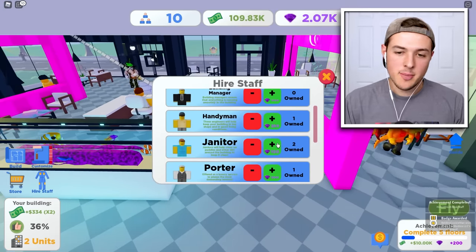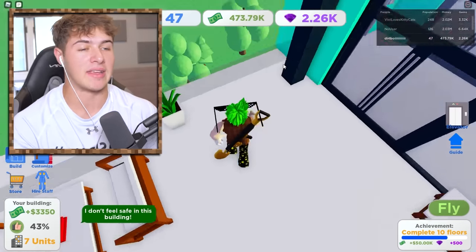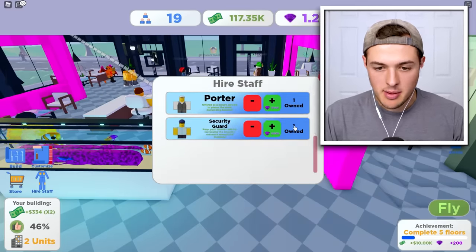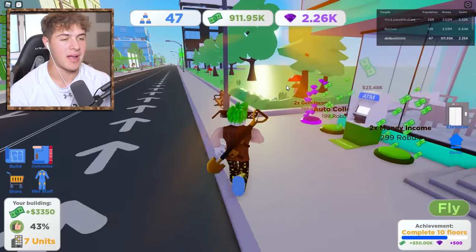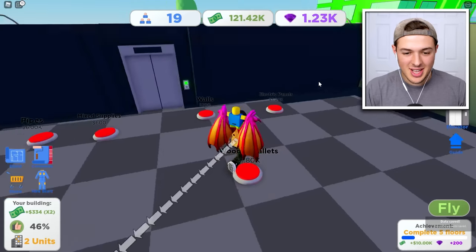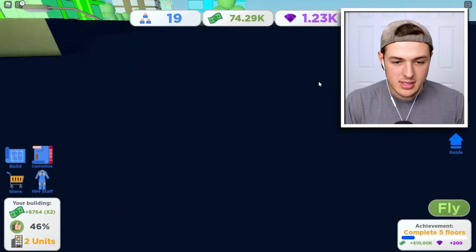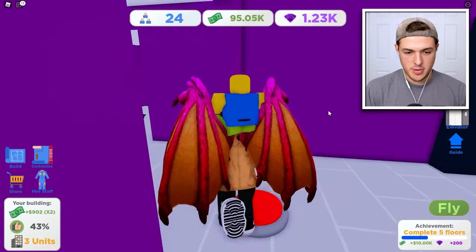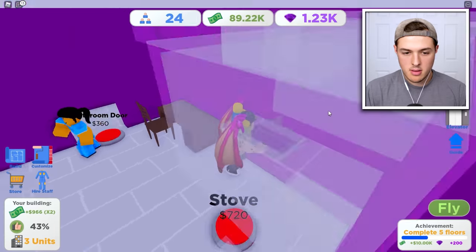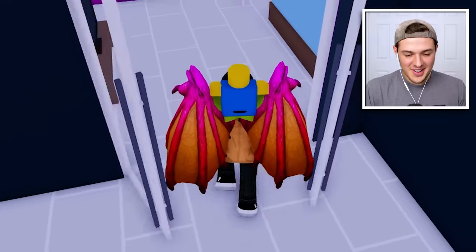I bet they don't have a handyman. They mention their electricity bill — 'I forgot, you haven't paid your electricity — it's only a thousand dollars, that's peasant cheap, I spit on that money.' They boast about having so many handymen and janitors. I check out my second floor and we're going to have pipes, storage tanks, a generator, water tanks, and cardboard boxes. I'm putting in a single apartment bedroom. Let's check out floor number three.